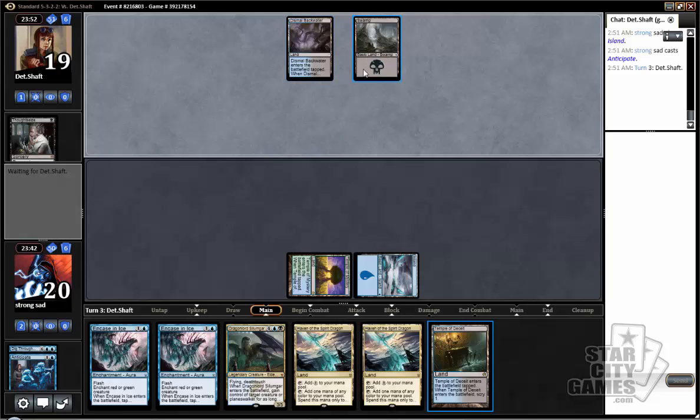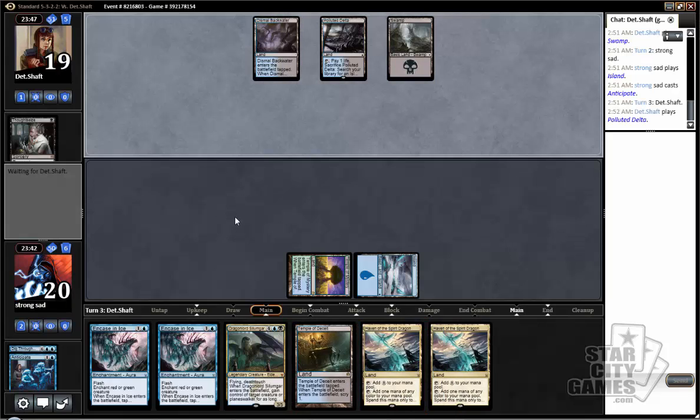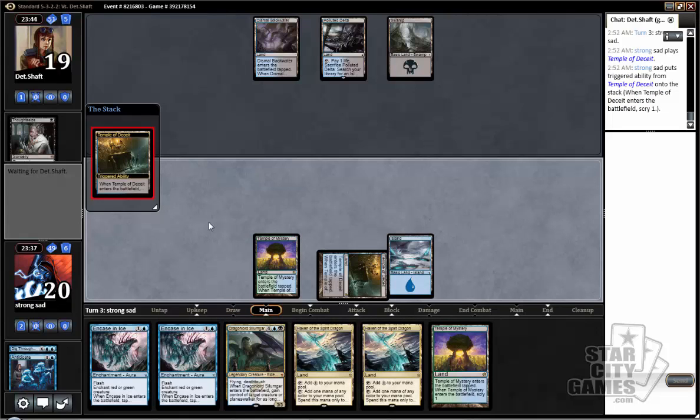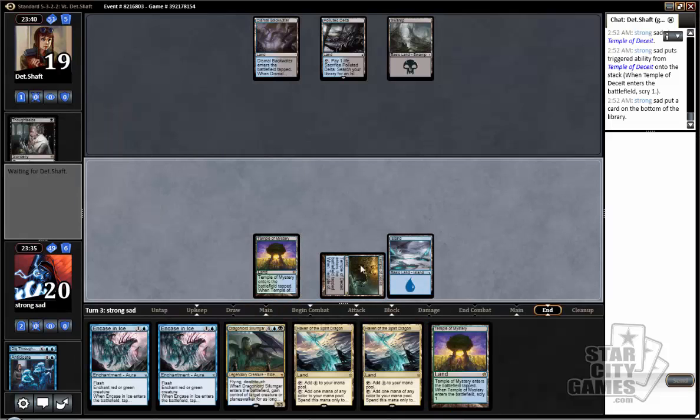Being able to counter his dragon later could be okay, but at this point it's really important that we just hit land drops. We want to try to find a better threat than Dragonlord Silumgar. Something like Ojutai or Narset — since we have access to all this mana, Dramocha would be pretty good as well. We have two more lands since then, including a Scry, so we're going to bottom that.